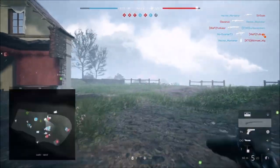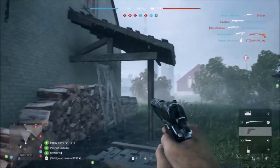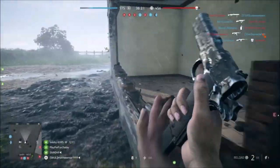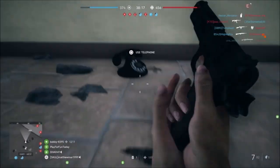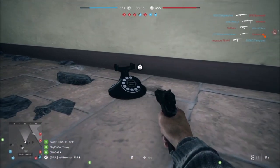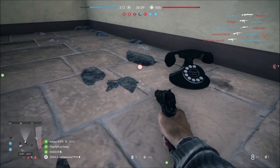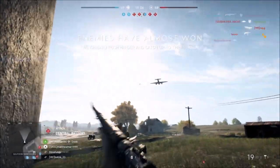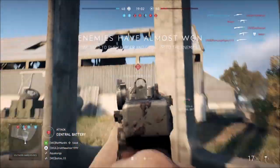The next one is at flag E. This is the house on its own, away from the two barns. Everything was destroyed again in my gameplay, but it's at the back door — just go in and it's right there.